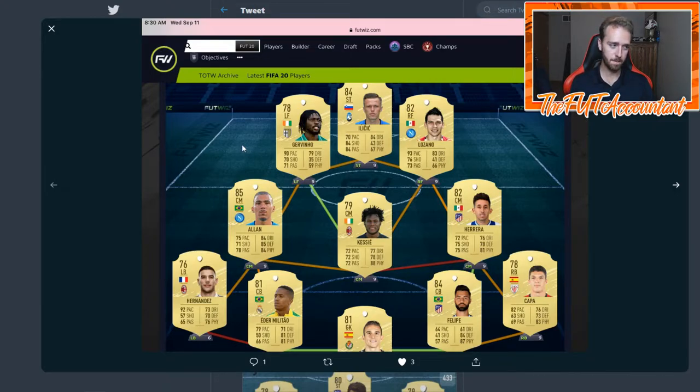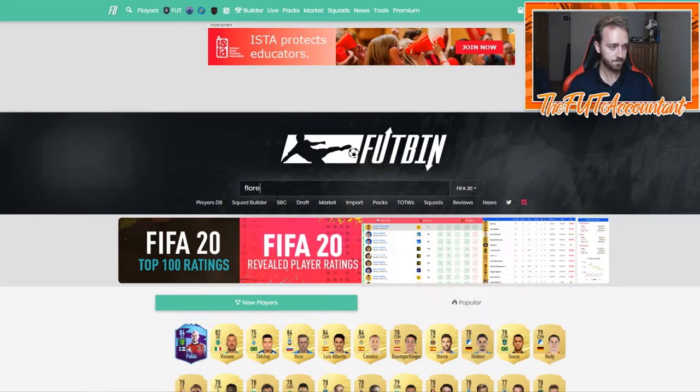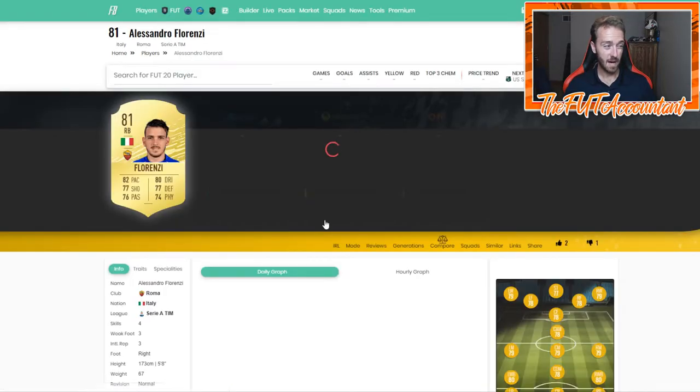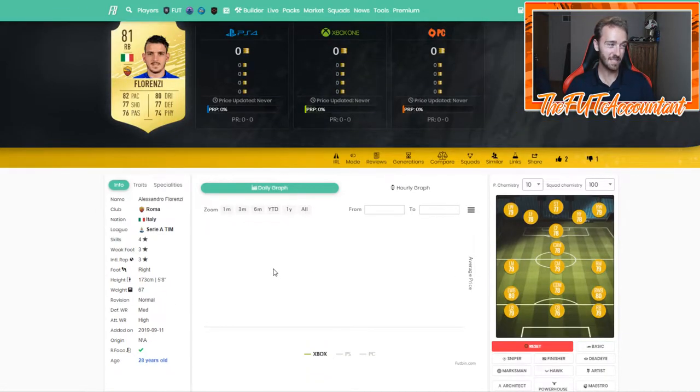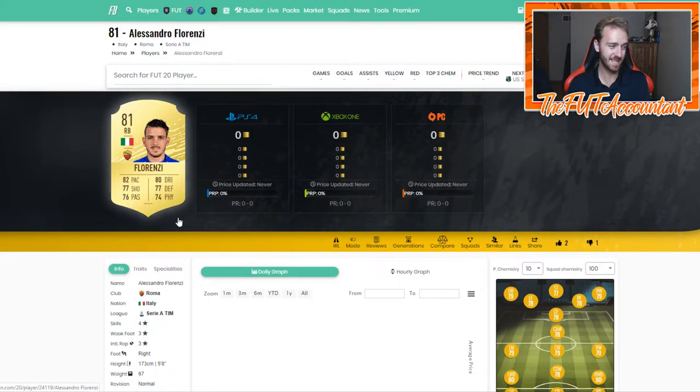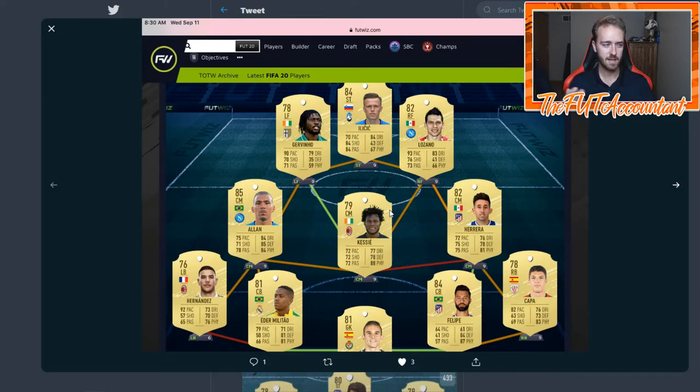Here's some Serie A action with a bit of La Liga in the back — Eder Militao linking to Allan, who's going to be an expensive card early on. Ilisic I haven't seen much of, and Lozano surprisingly too — I thought I'd see more Lozano-Allan links. But if you think of a Serie A right back, you don't have Cancello anymore, and Florenzi got a substantial downgrade. A Serie A right back is hard to find, making a Lozano-Allan hybrid tricky.